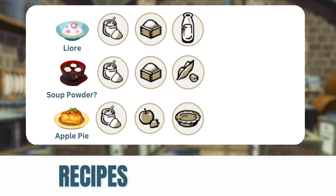Next we have Lioré — I'm not sure how to pronounce that — and you're going to need sugar, rice, and dairy, which I'll assume is milk. Next we have Soup Powder; the translation wasn't great on the website but we'll go with it. For that one you need sugar, rice, and beans. Then we have the classic apple pie, which requires sugar, fruit, and a pie crust — pretty self-explanatory.